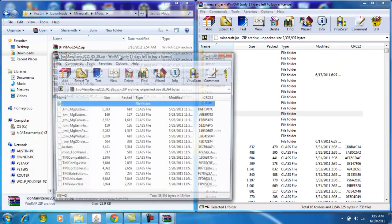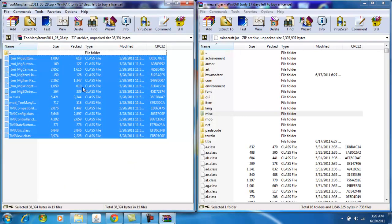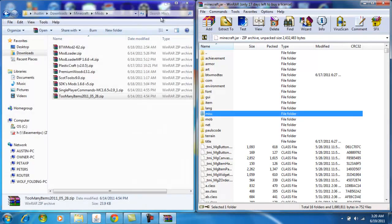Now for Too Many Items, just open the Too Many Items zip, slide it over, copy the class files, drag them in, and press OK. And there you go — you have the Better Than Wolves mod installed, and that is all you have to do.